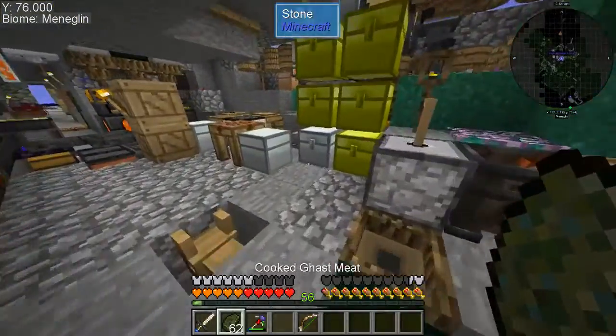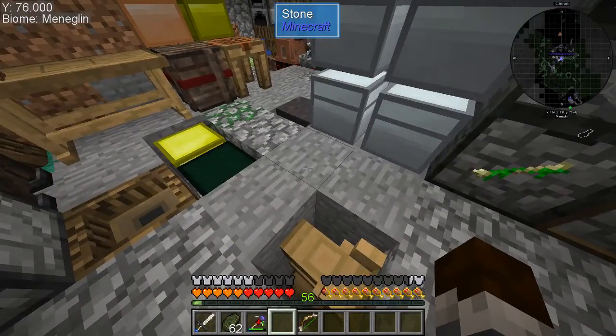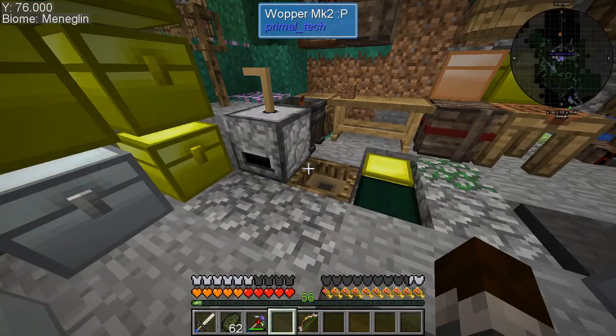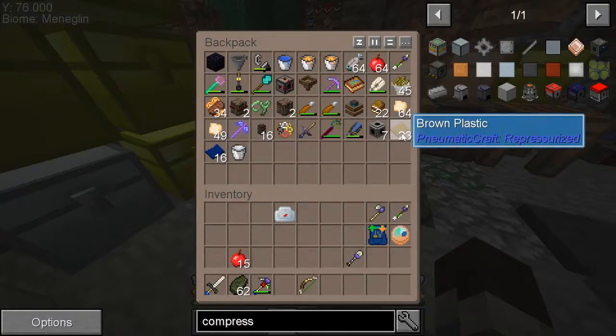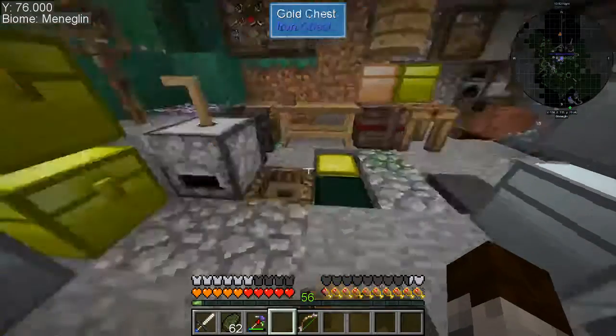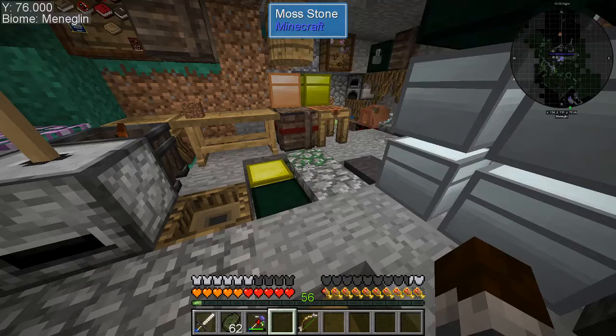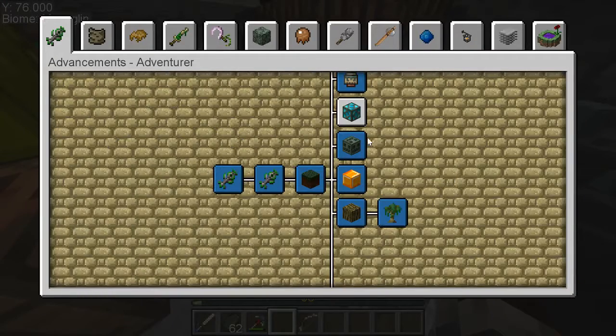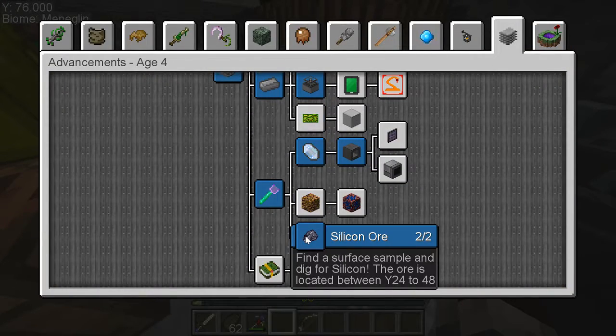I don't know if its generation is messed up, but I'd find the silicone surface samples on the surface and then couldn't find the silicone at all in the chunk, even with the ore finder. I looked in three different chunks — two in the Twilight Forest — and couldn't find it, which is really odd because silicone is supposed to spawn at Y 24 to 48, and a lot of the Twilight Forest is 40 to 50 or below. It basically should have been at surface level practically, or easily found with the ore finder, but I couldn't find anything.